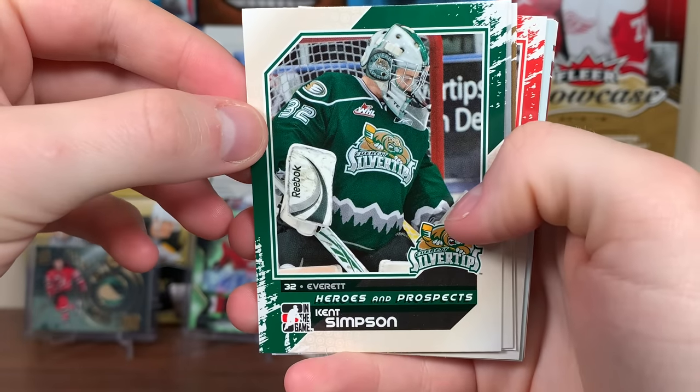There's Jared Stahl — I think there's another Stahl that never made it anywhere, but there's the worst Stahl that ever broke into the NHL. And there's Chet Pickard, Calvin's brother.